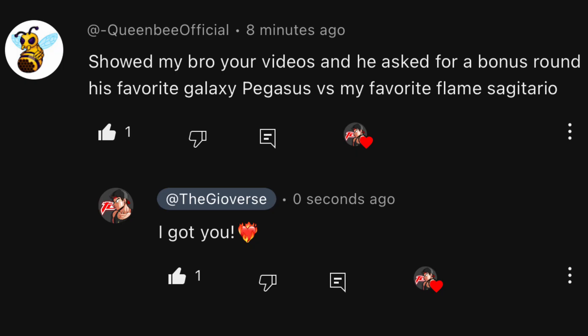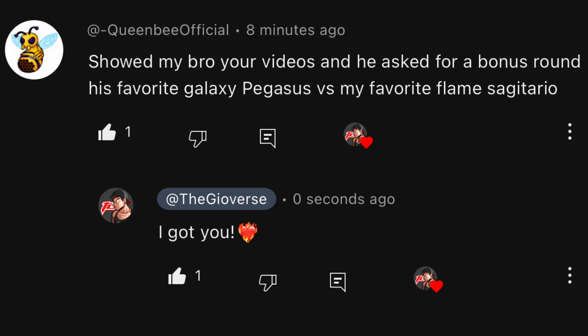Let's move on to the bonus round request — shoutout to Queen B Official for this bonus round request. Queen B wants to see a battle between her and her brother: Galaxy Pegasus versus Flame Sagittario. I was really excited to do this because I have siblings of my own, so I can relate. Let's see which sibling wins — will it be Queen B or her brother?